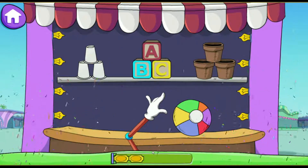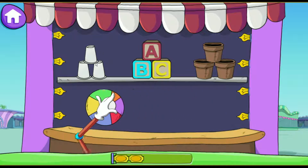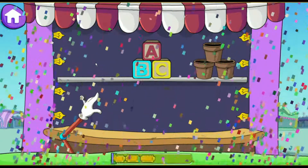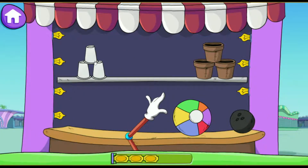This beach ball is as big as the bowling ball but is as light as a feather and full of air — I wonder what we can knock down with this! Pick an object to toss. Good going! You got a prize ticket! Now we've got to choose which object will best knock down each pile.